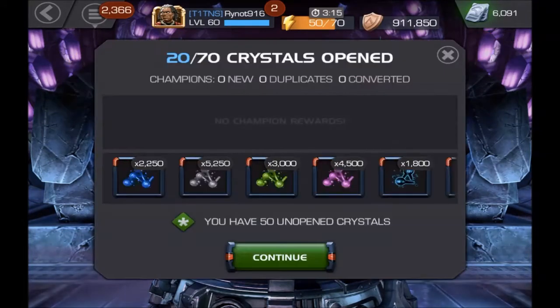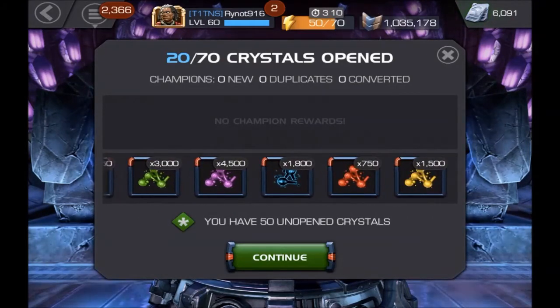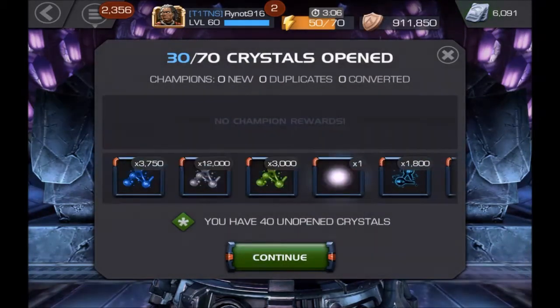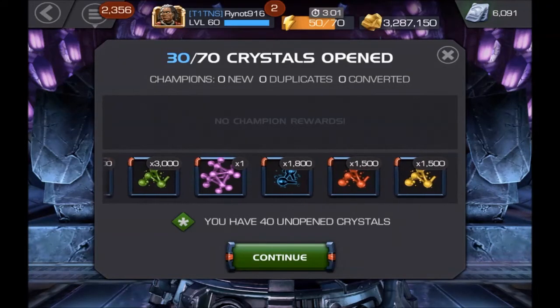So next set of 10 here. Again, we're just still sitting on Fragments, which is still pretty good. We just formed a Tier 4 Mystic Catalyst, which is pretty good. It would be great if we could form a Tier 2 Alpha, because then I would have 4.